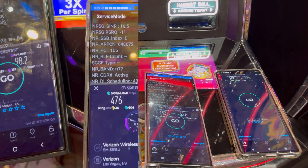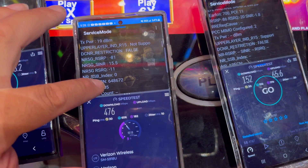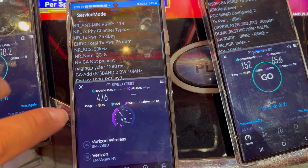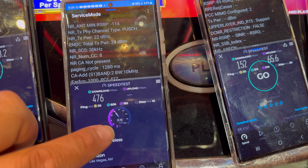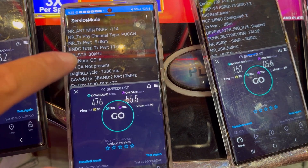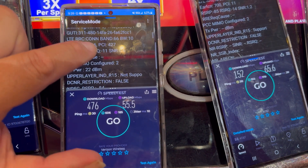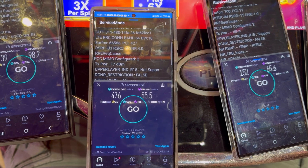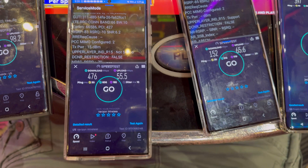Actually, we're still at the Flamingo — Verizon ended up picking up n77 100 MHz, so we're looking at 476 down with 30 ping, 10 jitter, and 55.5 on the upload. Band 2 10 MHz, n77 100, and band 66 10 — interesting to see them have mid-band on top of millimeter wave in here.